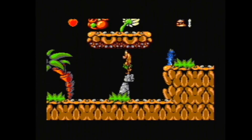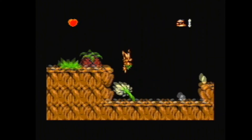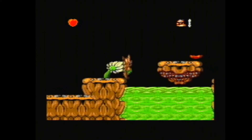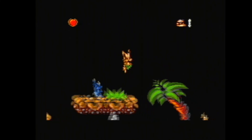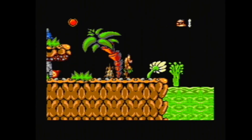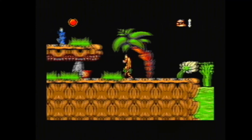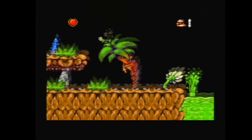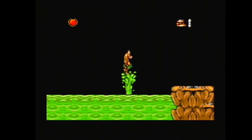Watch out for that fly as well. There are various different baddies in the game and they all look amusing — they've all got their own little personalities. I'm not quite sure what you've got to do at this point. Maybe I've got to jump on top of that — there you go. You jump on top of that and it takes you across.